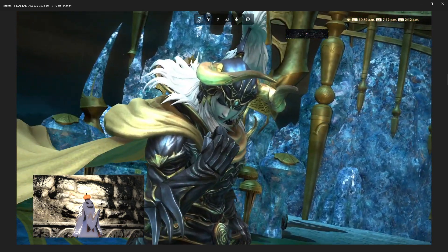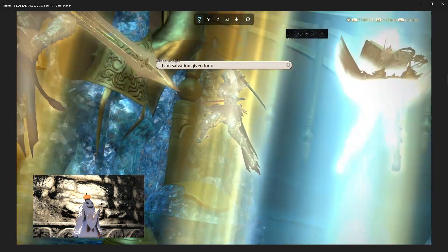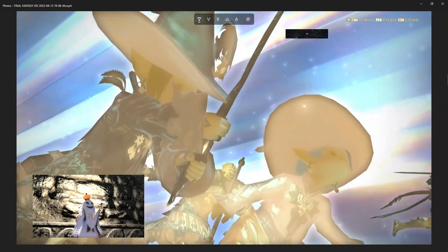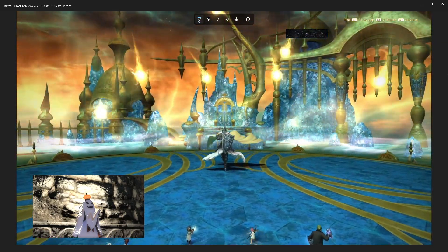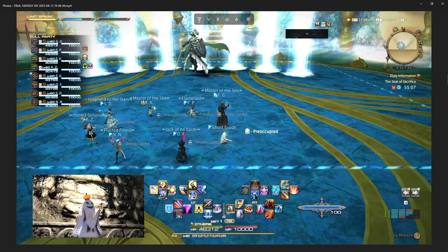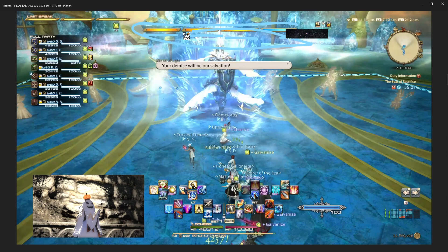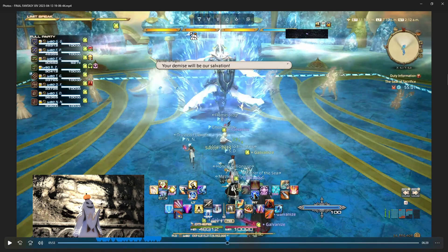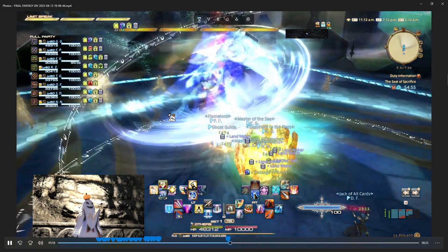I once asked my friend what his favorite dungeon or trial was — he mentioned it was this one because it reminded him of friendship, something about his FC doing stuff together. I was like, oh, that's a really nice story, so that's why I invited him and some other people to join for this. It's nice. It's for all heroes and stuff, you know — friendship. Okay, so here the boss has its own Limit Break. Look — it's four. There's four of them. Whereas we only have three, but it's fine.